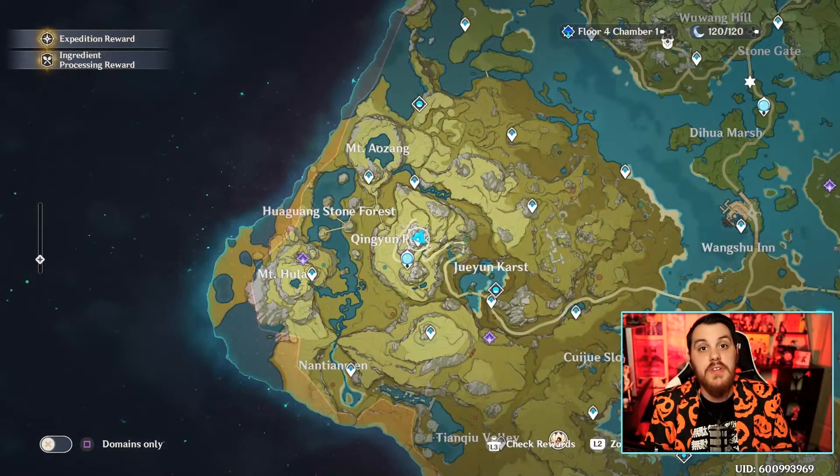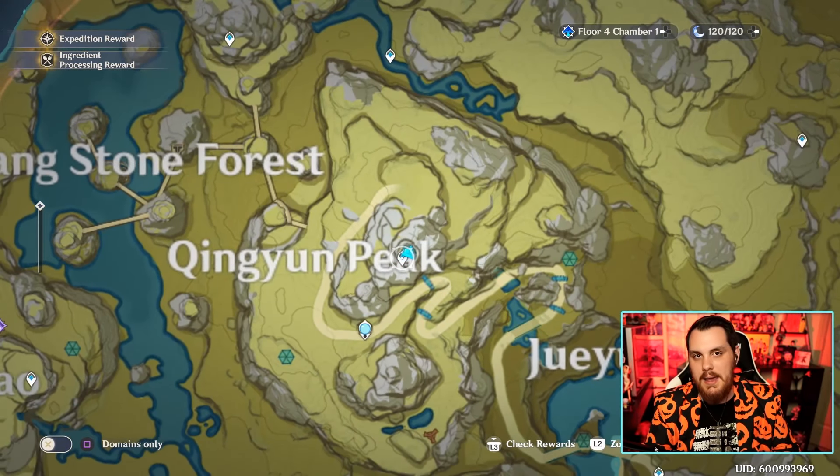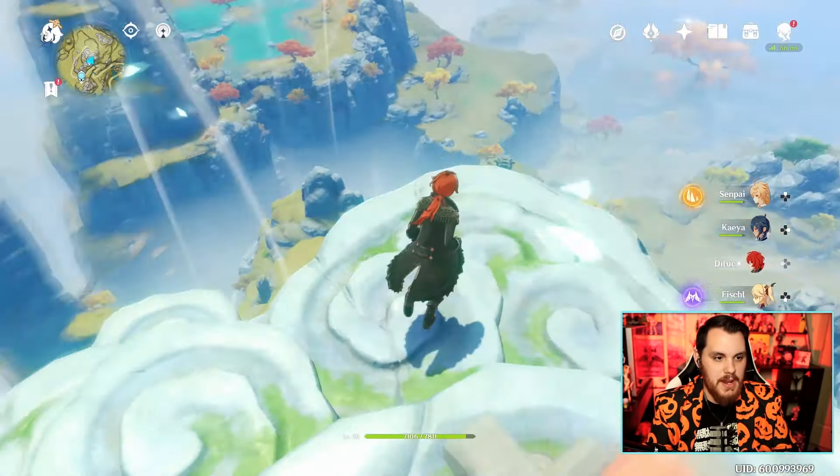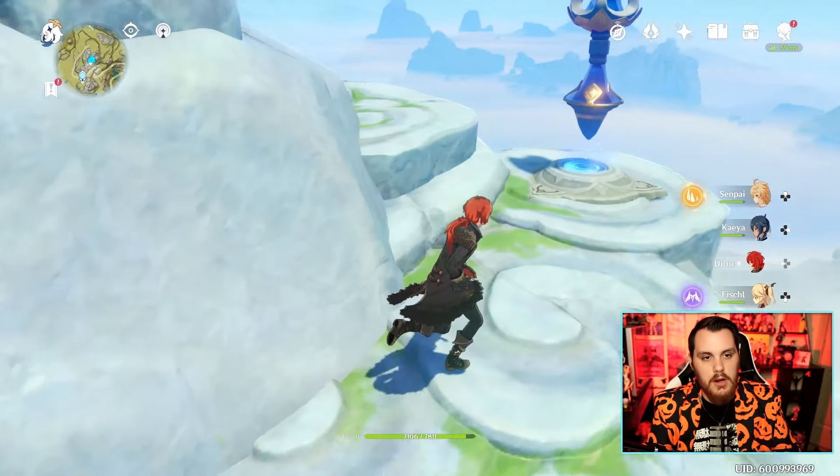Now for the second chest, you're going to teleport to King Yun Peak — sorry if I'm butchering the name. If you don't have this waypoint, you can travel here and climb to the top. Make sure you have a decent amount of stamina because it's going to be a bit of a climb. You're going to spawn right here, and if you climb up, you won't actually have this burst of wind.